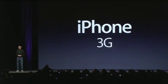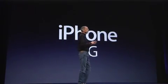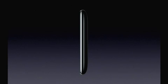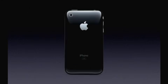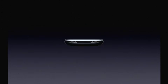Today we're introducing the iPhone 3G. We've learned so much with the first iPhone, and we've taken everything we've learned and created the iPhone 3G. It's beautiful — even thinner at the edges, with a full plastic back. Solid metal buttons, the same gorgeous 3.5-inch display, a camera, and flush headphone jacks so you can use any headphones you like.